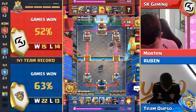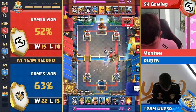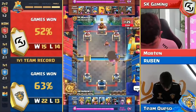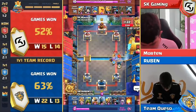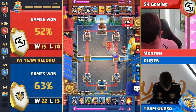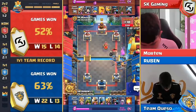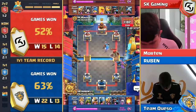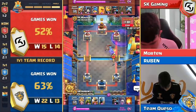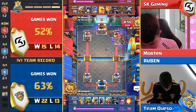Minute 40 remaining, sudden death overtime. Ruben has championship point — Morton needs to win two, has to start with one right now. Lots of fireball value for Ruben. Giant skeleton bomb going off right where he needs it. Fisherman going to where Morton does not want it — not able to pick up that mortar. Giant skeleton comes down, hunter high, cannon cart going to snipe that hunter. Barb barrel in to help out. Fisherman pulls the knight in — minute seven left, Ruben with the lead.